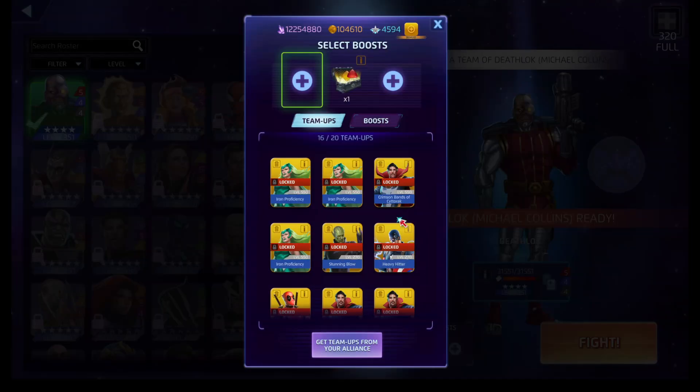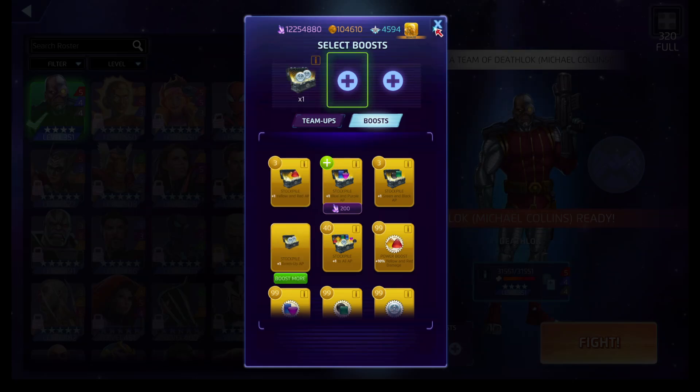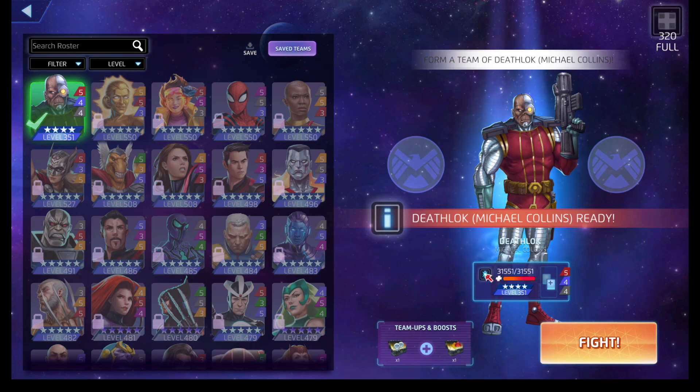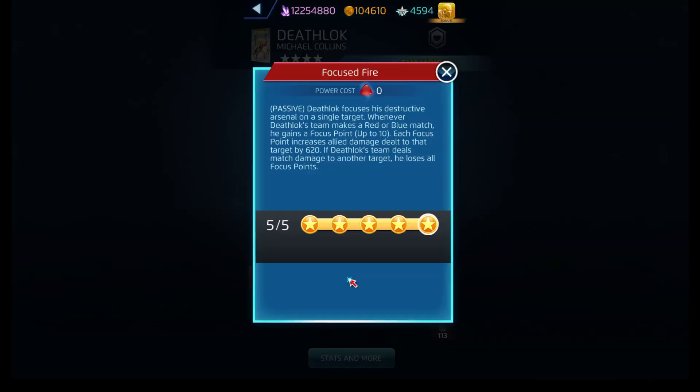Deathlok — this should be really fun. He is a black, red, and blue user, though not in that particular order. Focus Fire is the passive: whenever Deathlok's team makes a red or a blue match, he gains a focus point, up to ten. Each focus point increases allied damage dealt to that target by the listed amount. If Deathlok's team deals match damage to another target, he loses all focus points — essentially forcing you to focus on one target and only one target.